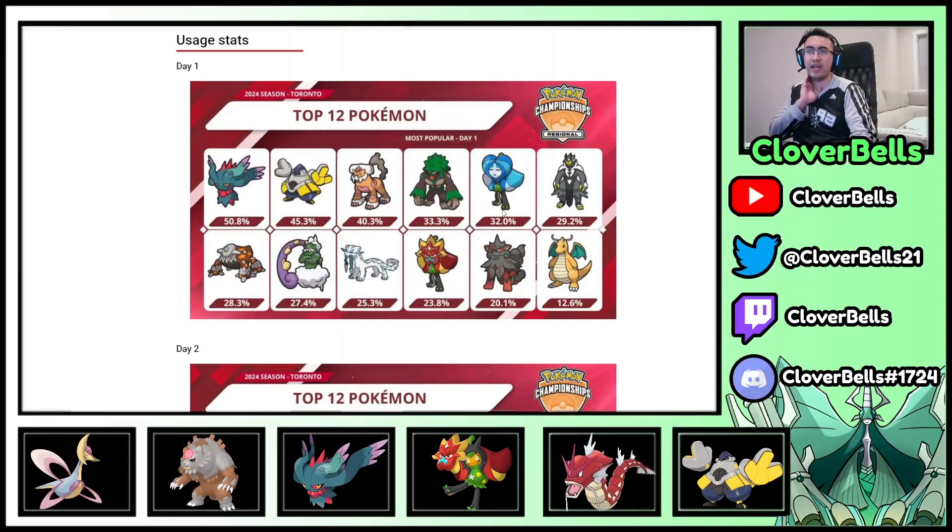Day 1: we have some relatively standard things. Fluttermane, Iron Hands, and Landorus yet again within the top three, as one would expect. You'll probably get some rotation of these three.